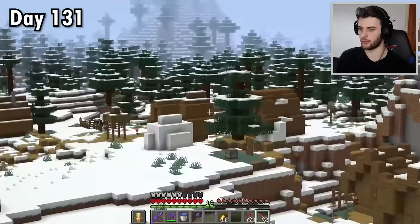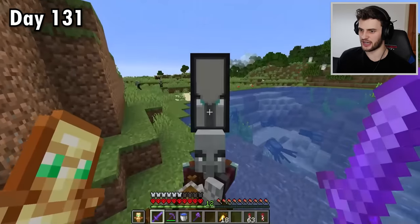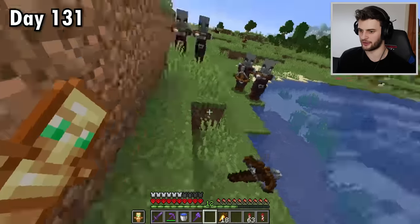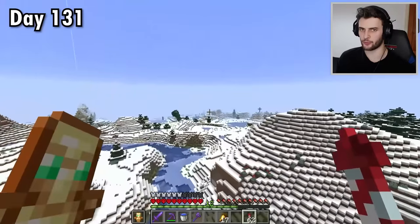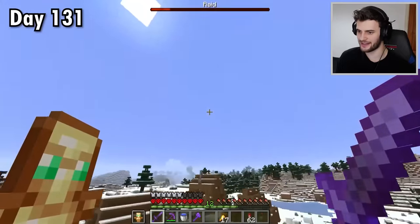Which village to raid? There's the pillager outpost we found last time and here is a pillager captain. Excuse me sir, I need your services. I'll put this ominous banner in memory of you. I'm going to be risky and raid my hometown because I really want to get Hero of the Village. So here we go — the raid is beginning.